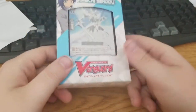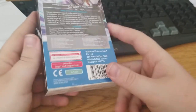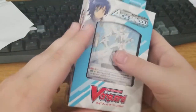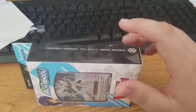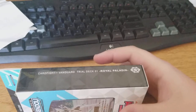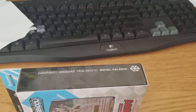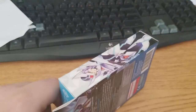Alright guys, it is time for the second video of the day. It's Tuesday and we're opening the Aichi Sendo Legend Deck. I need to find my scissors — can't see them on screen, so clearly not somewhere nearby. There they are, they were hiding under the Overlord box. Should have probably had this part ready, but better to show that the deck isn't rigged from the start.